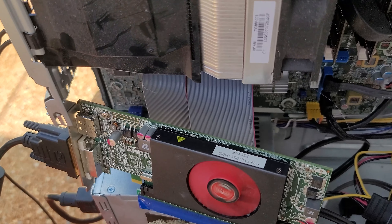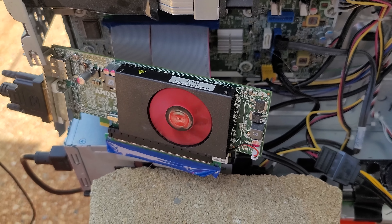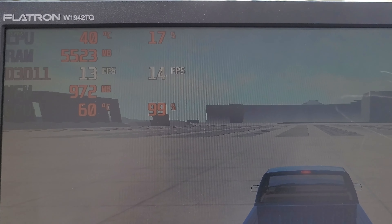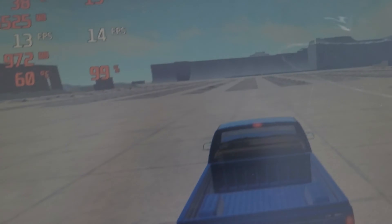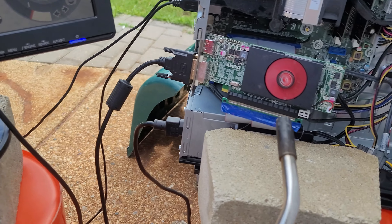I'm using this old PCIe 16x to 16x riser to try to get the graphics card as far away from the computer as possible, so I don't toast the rest of the system. Currently we're sitting at a nice and comfortable 59-60 degrees Celsius, and the graphics card is chugging along, trying its best. It doesn't have much to offer, but we're gonna crank the temperatures up a little bit.